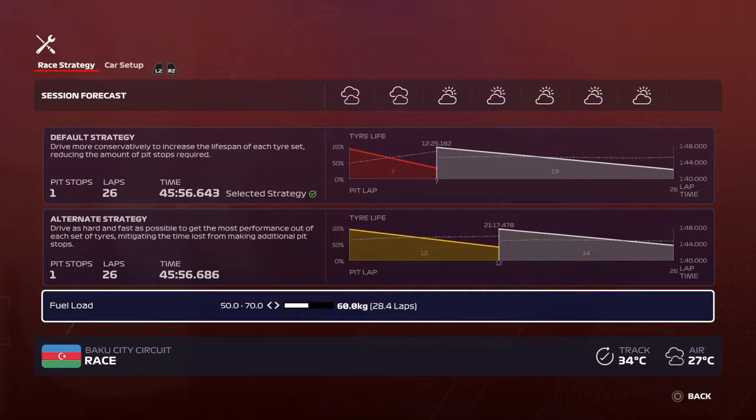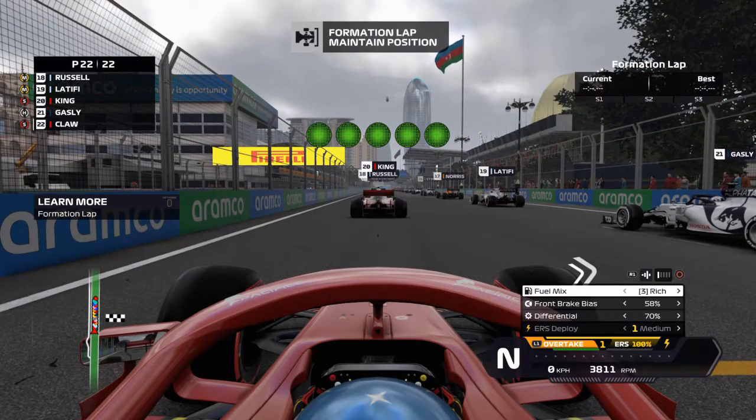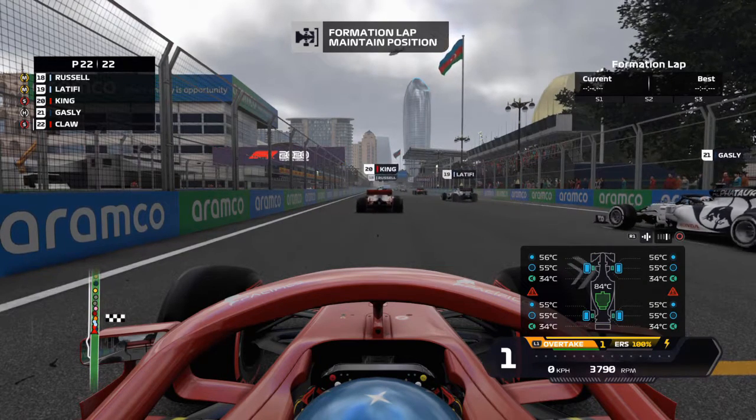Here we are. I'm going to go with the first strategy and put just a bit more fuel in the car. Off we go for the formation lap — I'm going to cut most of this out like I always do, because I just warm up my tyres, weave about, warm up the tyres and the brakes as well, just get ready for the start of the race.